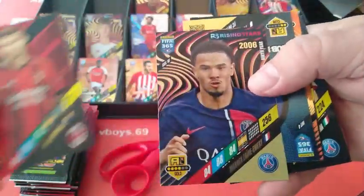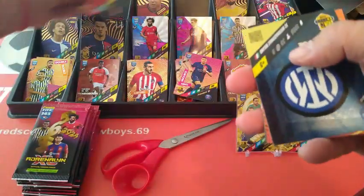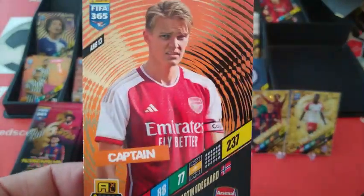Kroonjic. Rising Star Zaire-Emery — good young player, this guy, for PSG. I've seen him play. Inter Milan team badge — brilliant. Captain Odegaard, Arsenal.